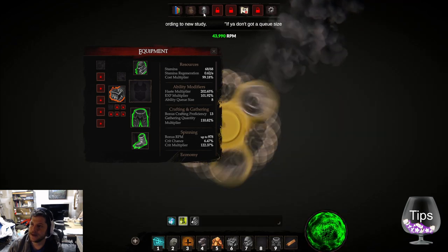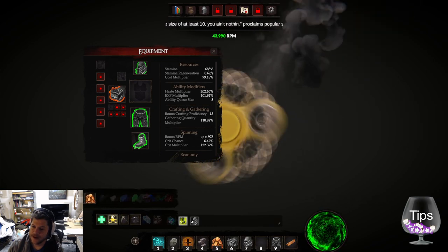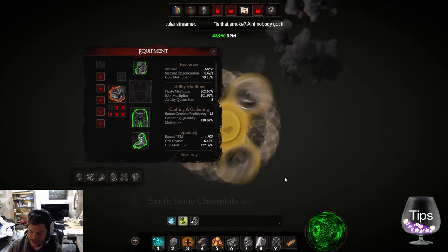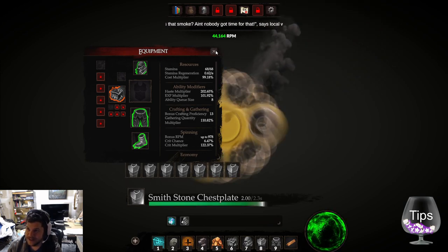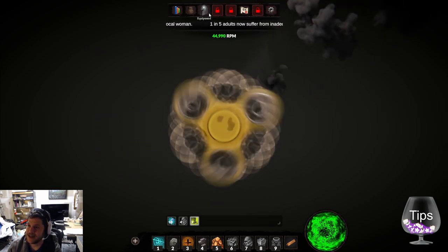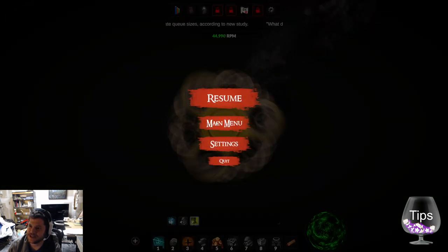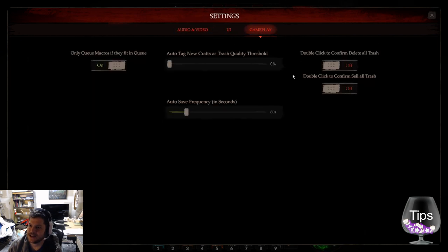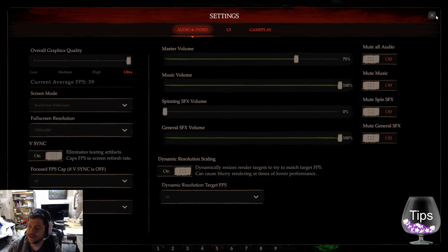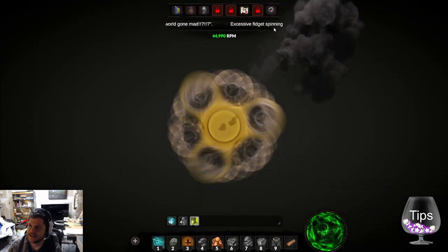I need to go to blacksmithing to build my stone chest plates. I keep pressing I for inventory. Can I put a hotkey on these by right-clicking — no? That's a bummer. In the settings you should just have a place to change and edit hotkeys. Maybe I'm just being a crotchety old person, but I do feel like that's a gap. The fidget spinner is smoking — I love the particle effects.